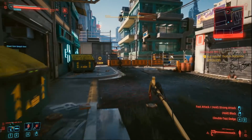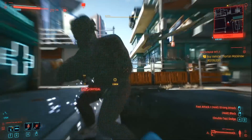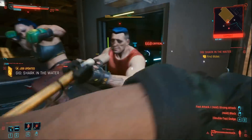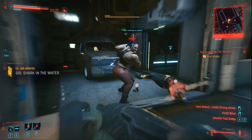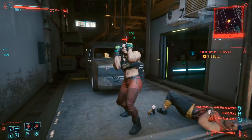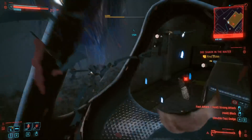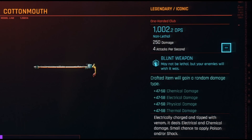Now before I show you guys where to find this unique weapon, let's fully upgrade it to legendary quality so you guys can see what its endgame stats look like. Once you have fully upgraded the Cottonmouth to legendary quality, it will do around 1000 damage per second, which is 250 damage per hit and can attack four times per second.